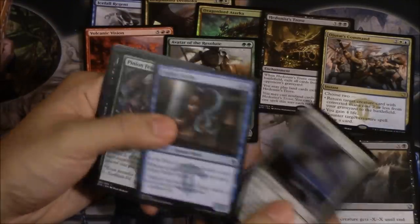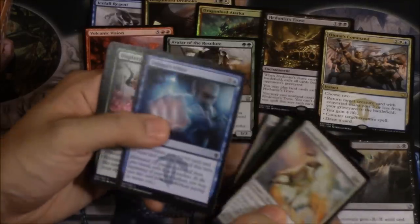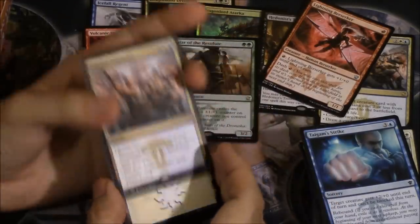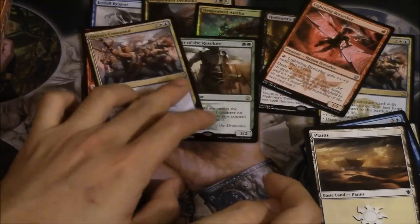Resupply. One of my favorite cards again. Display of Dominance. Lightning Berserker! Definitely need this card. We got a gold card — Ojate's Command. We got a second Lightning Berserker — this is one of my favorite cards. I'm going to play four of her in my deck hopefully.